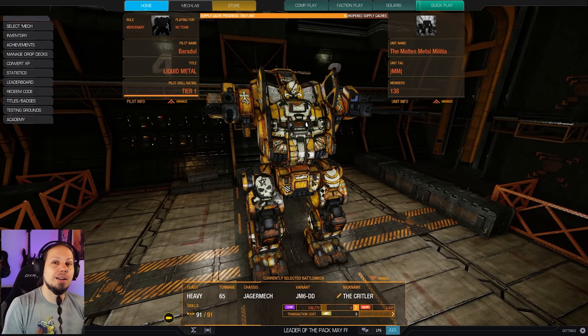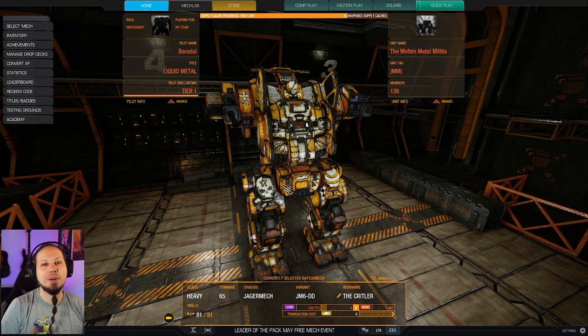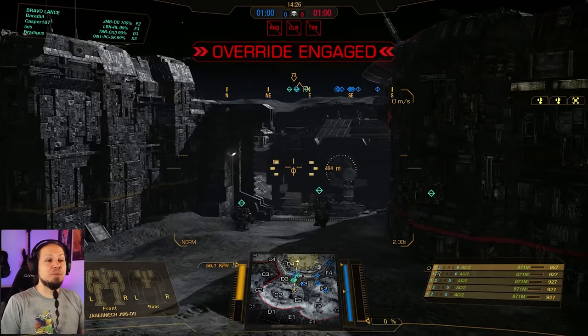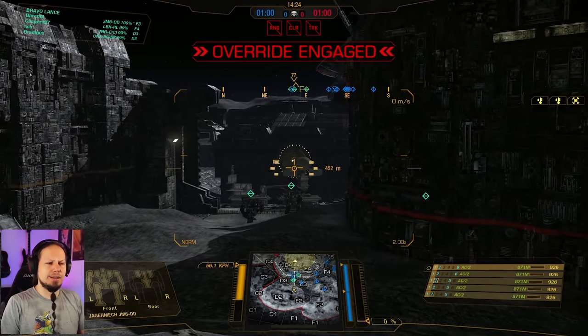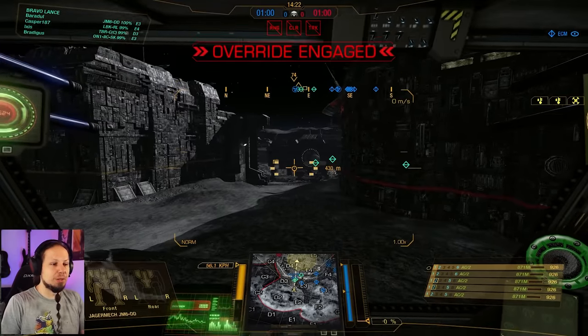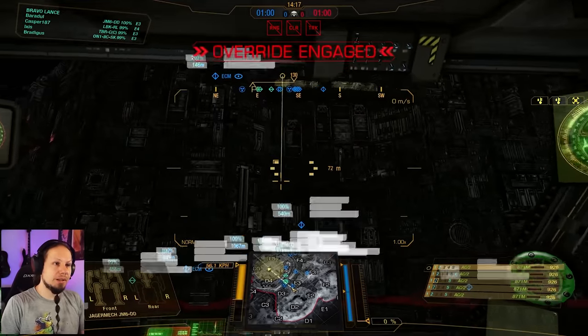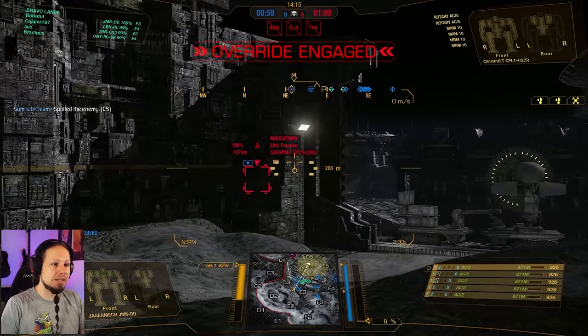That's the build everybody. I wish you all a lot of fun in the two games coming up, and if you enjoy it don't forget to leave a rating — it would really help me out as a content creator. Now it's time to hit the battlefield. First game of the day: we are playing HPG Manifold, domination mode. We had a horrible spawn — we're really slow and you can see my people are already running away. But we have somebody on the high ground, a Shadow Cat overseeing us.